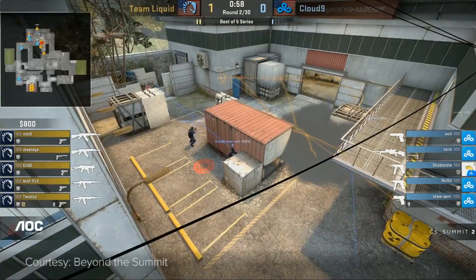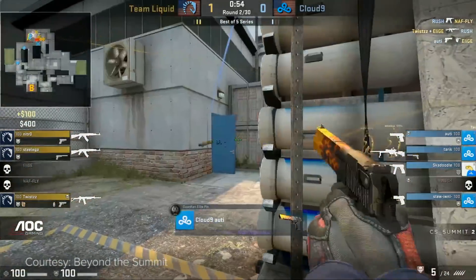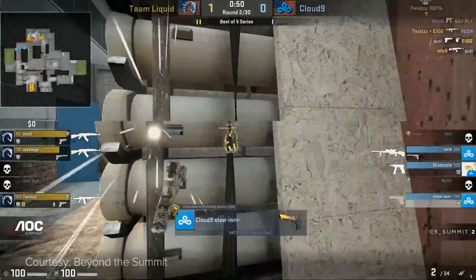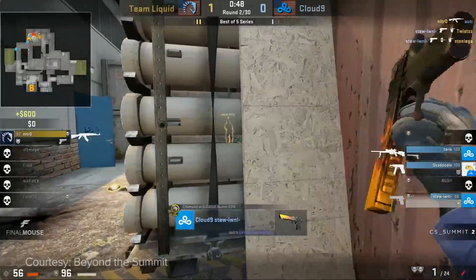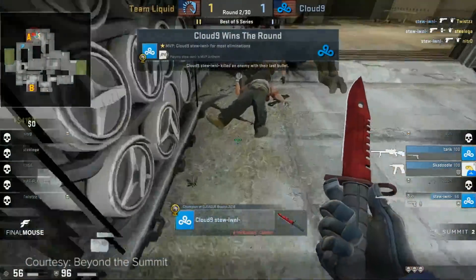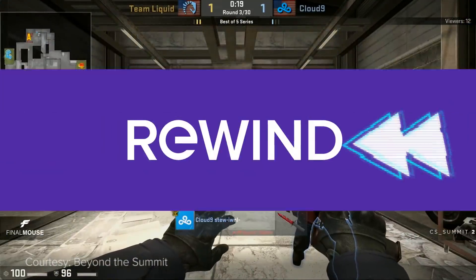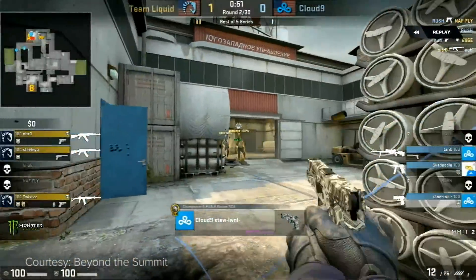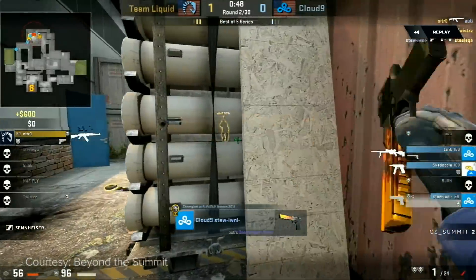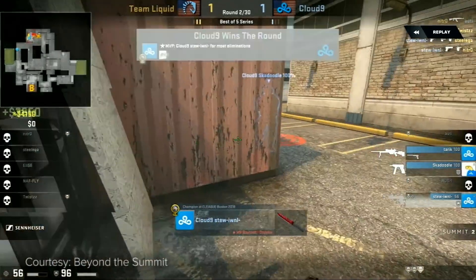Cloud9 are taking a gamble, stacking with a force buy of CZs and armor towards the A bombsite. Rush and Autimatic are going to start things up with a kill each — looking like even trades across the board, three on three. And Stu with a big one-deag collateral! Was that a double one-deag? Yeah, he got a double and then another one-deag right after. That was filthy! He switched from the P250 to the Deagle with two bullets in the gun — double one-deag.